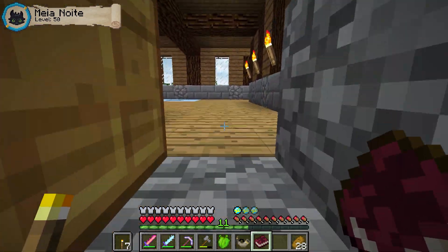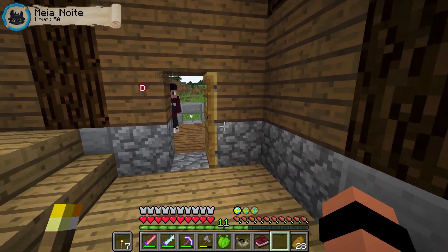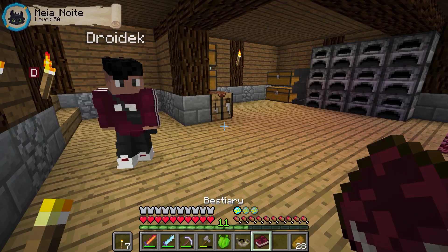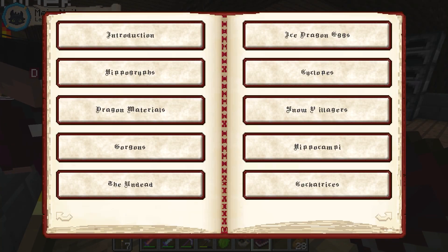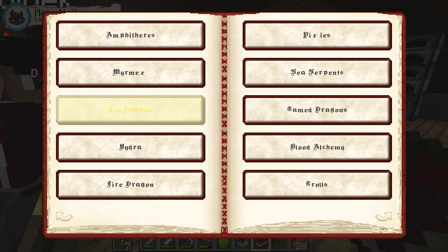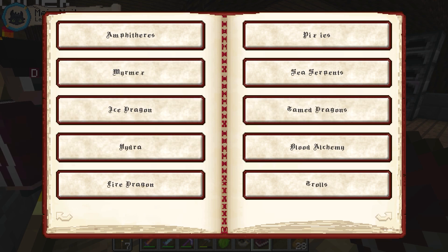Oxi, é sério? Consegui passar — tava fechado. Mas galera, eu consegui aumentar esse bestiário até o nível máximo e agora a gente consegue saber de tudo que existe no mod do Ice and Fire. E eu vi uma coisa aqui que achei muito interessante para ir atrás no futuro: são essas formigas.